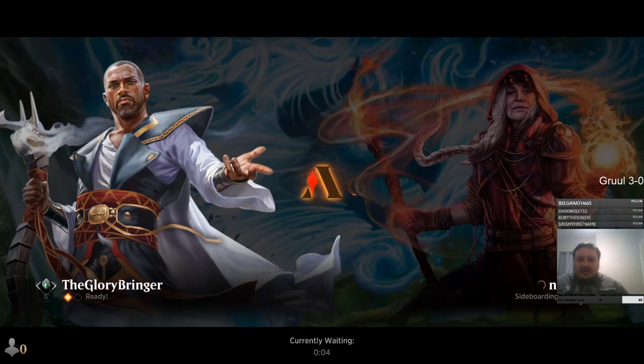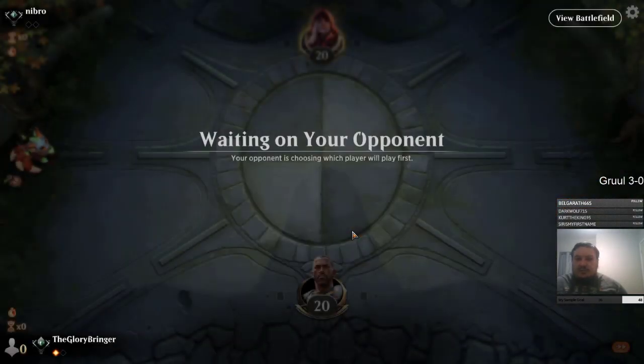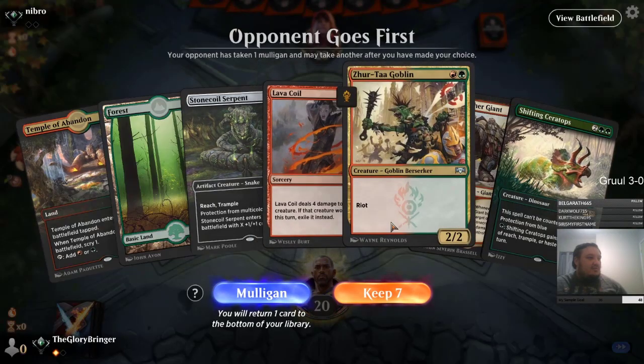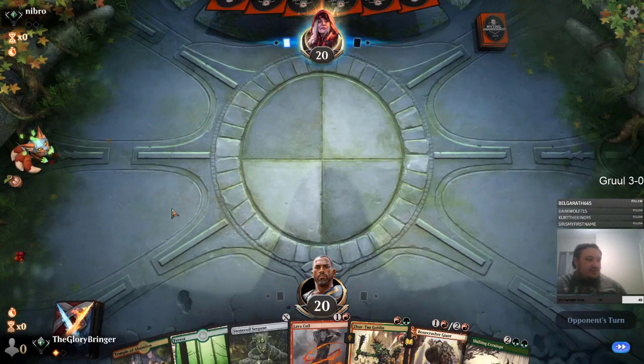Welcome to the stream — if you're just joining, feel free to say hey in chat and claim yourself an MTG Arena code. I have lots to give away courtesy of Wizards of the Coast. I joined the Wizards content creator program and they've generously gifted me with a whole lot of codes to give out to my community. For the next follower I'll dump one for everyone in chat. This looks good — got a fistful of removal, the stone coil serpent eventually. Just want to temple on turn one, look for more land, then get down the stone coil serpent with reach.